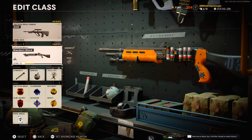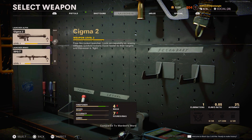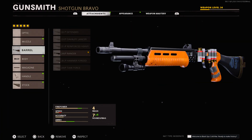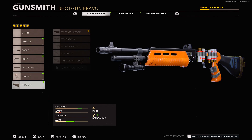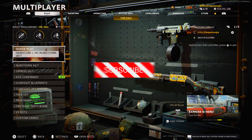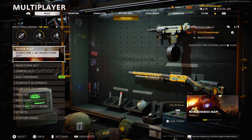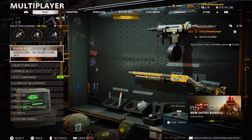For my secondary, the Gallo SA-12 shotgun, the attachments are the 24.6 inch Ranger barrel, the Tiger Team Spotlight, the 12 R&D tube, the speed tape, and the tactical stock. If you enjoy this video, make sure to leave a like, subscribe, and turn on post notifications so you won't miss any of the latest Call of Duty news and class setup videos. Now that I've got the intro out of the way, I'll see you when I join up to my first game.